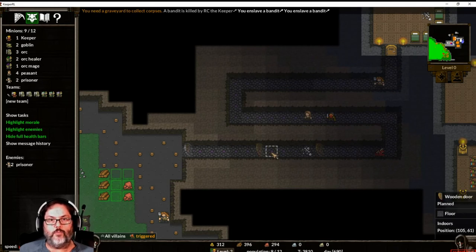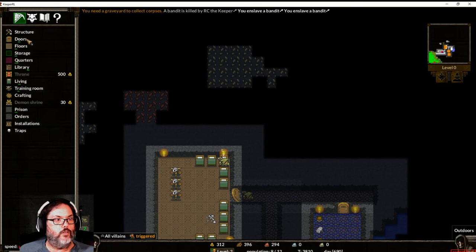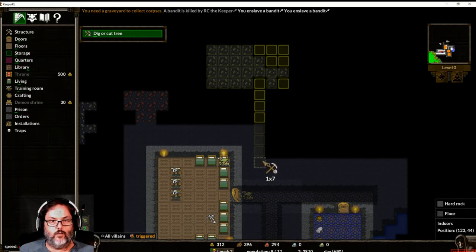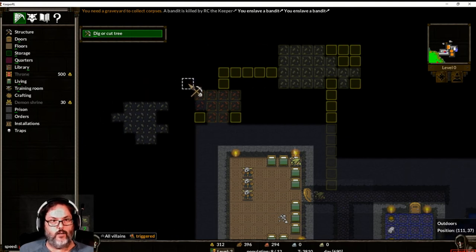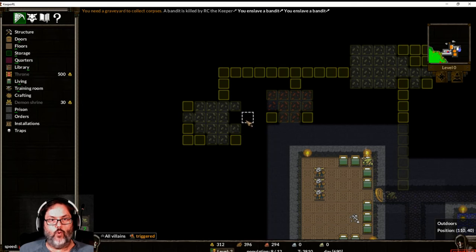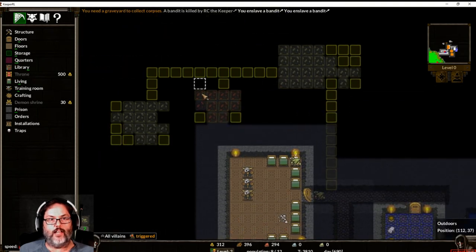We have a bandit with the number two — they are prisoners. We're going to bring both of them in, and now we have two bandit slaves. These doors that they broke down are already set to be rebuilt. I want to dig this out right here — up to there — and dig that up to there. There might be water right here too. We'll make one of these rooms a prison room and one a barracks.